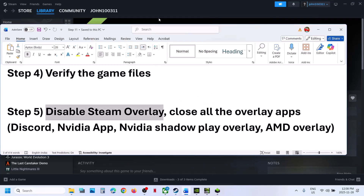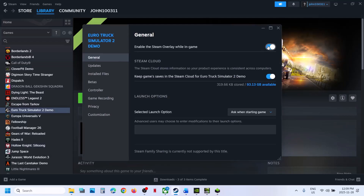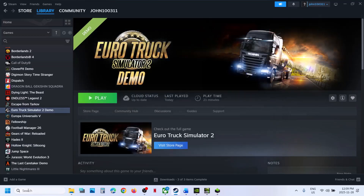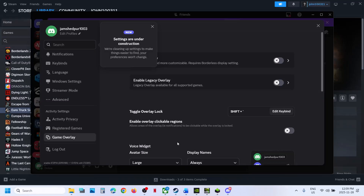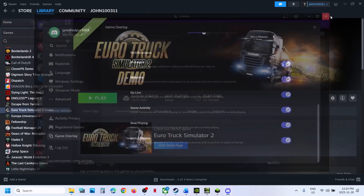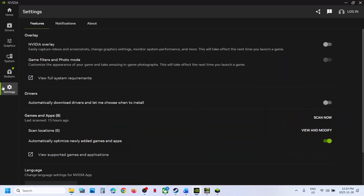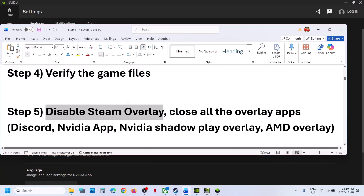If still not working, disable Steam overlay. Go to Steam, right-click the game, select Properties, and turn off the option 'Enable the Steam overlay while in-game.' If you have Discord running, go to Discord Settings, go to Game Overlay, and turn off in-game overlay and legacy overlay, then close Discord. If you have the Nvidia app running, go to Settings, find Nvidia Overlay, turn it off, and close the Nvidia app. Close any other overlay applications as well.